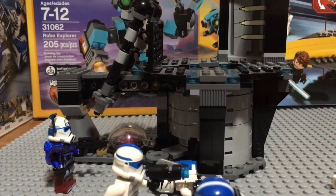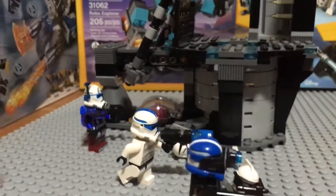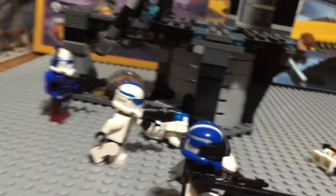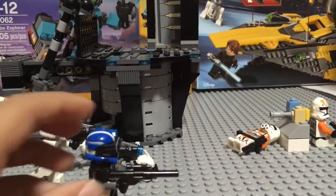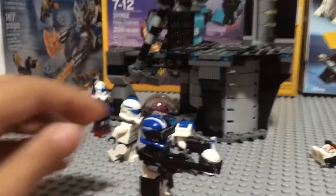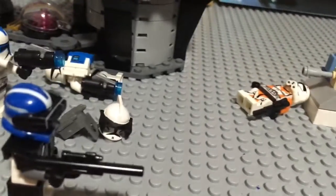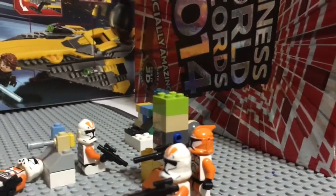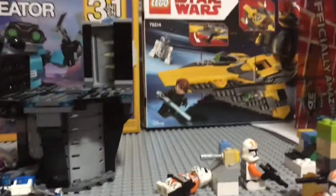I didn't have any other good blasters to go with it. This should be Kix, but I'm just going to say it's a 501st trooper. Here we have a clone sniper with his binoculars looking at the targets, which is the 212. Then here we have a helmet and a jetpack — remains of a dead clone. Same with this guy over here: a medic from the 501st, also down.